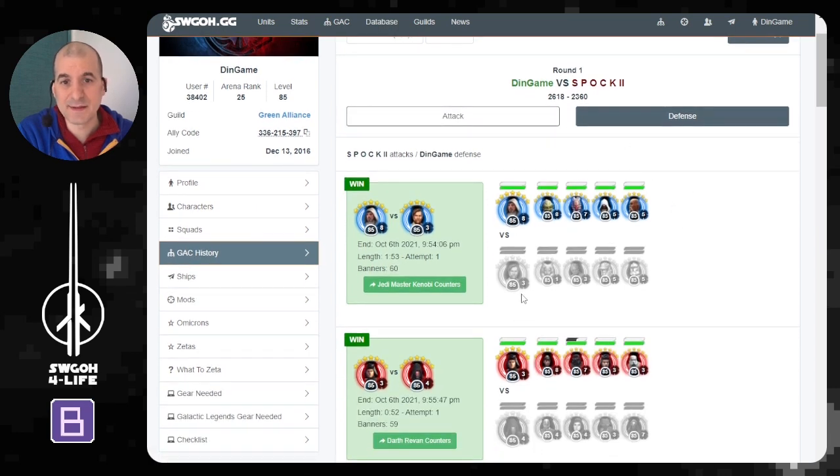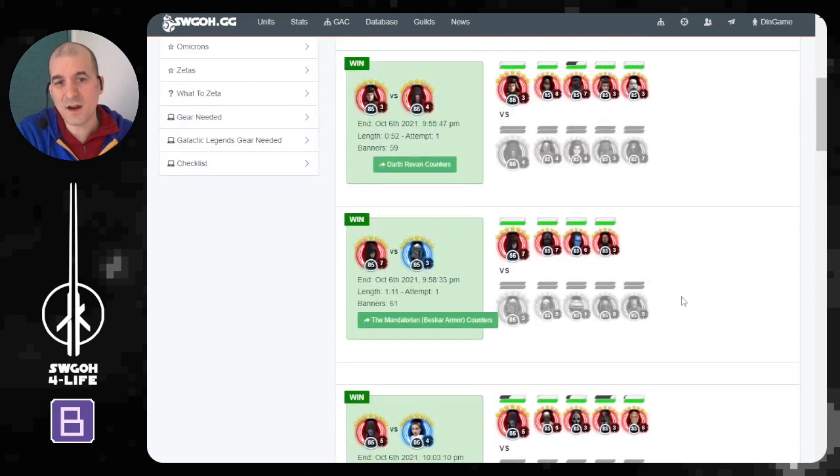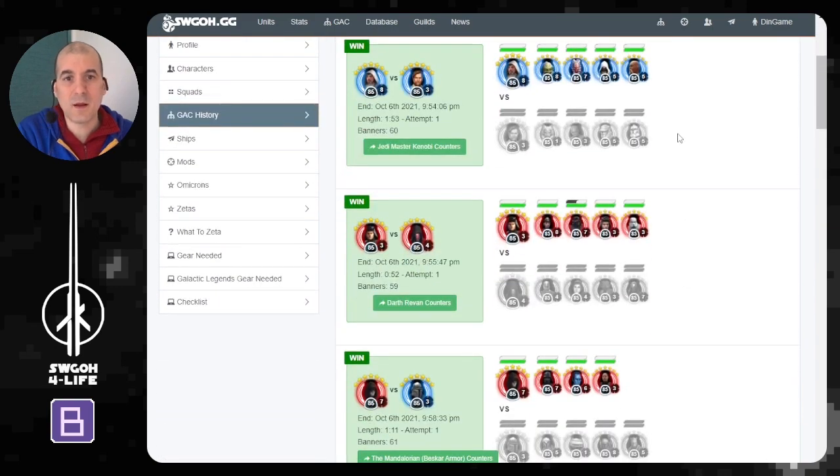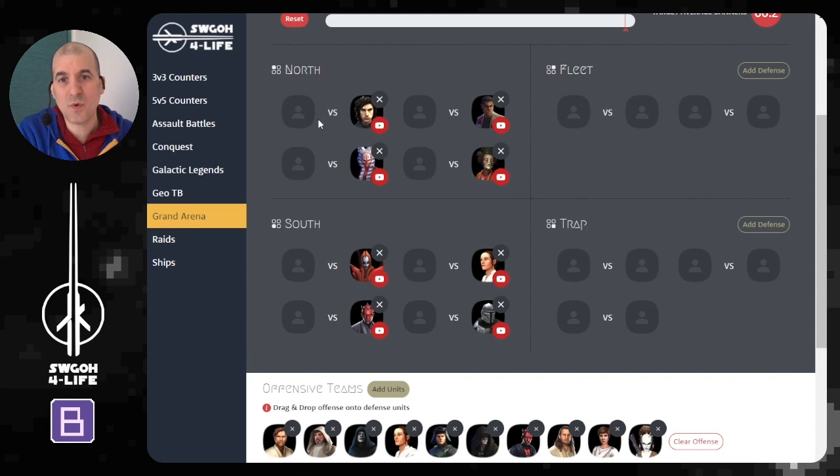Most likely the first few teams attacked were at the bottom, so if those first few teams match what's on your top and bottom zones, then most likely the back zone will be similar. But you never know, so you can also predict the back zone and plan accordingly. Personally I never completely rely on this history because you never know if your opponent will change something, but it's a nice reference tool to give an idea of what's hiding in the back.